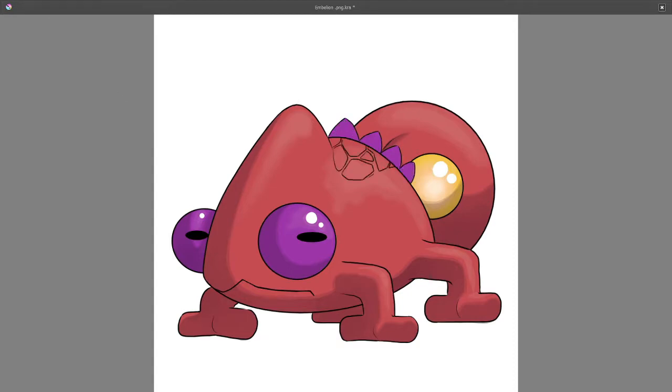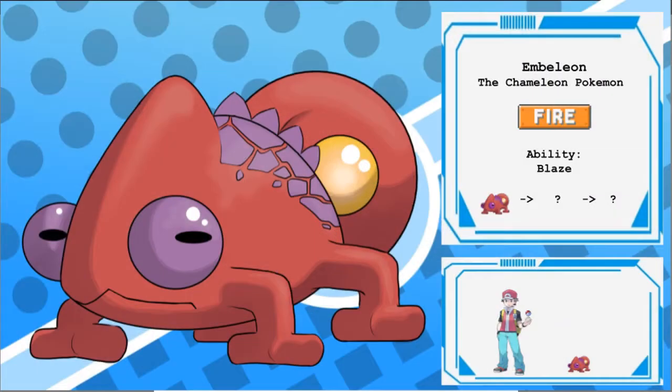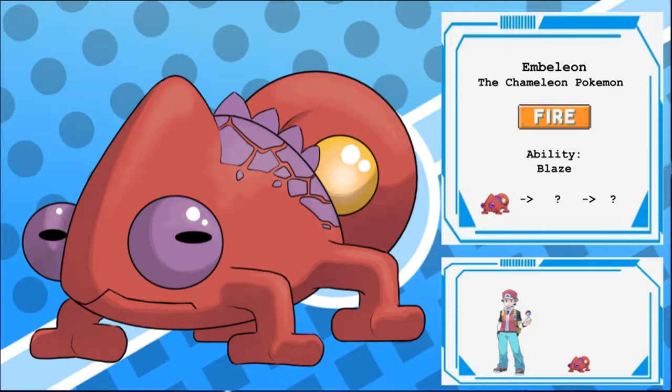The Pokedex entry goes as follows. Embellion, the Chameleon Pokemon. This forest-dwelling jungle Pokemon was once thought to be endangered, until scientists realized that they were actually abundant in the wild. They have excellent camouflage abilities; however, they don't gain the ability to become fully transparent until they are much older. At this stage, when visible, they are susceptible to predation, so they are not very friendly. A trainer with one has to work very hard to gain its trust, but once gained, it is a bond that will last for life, if cared for properly.